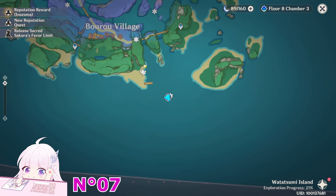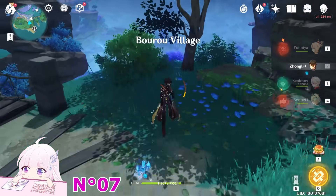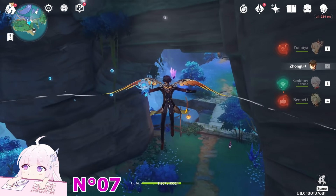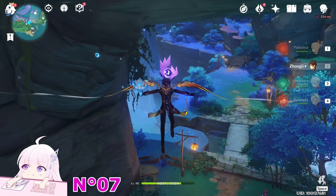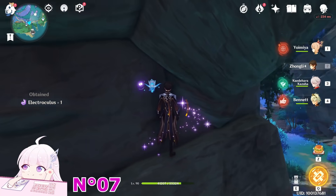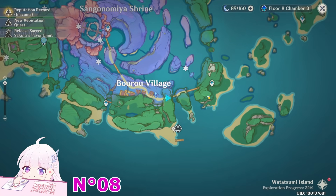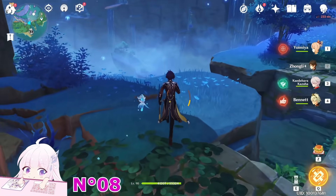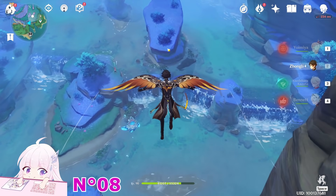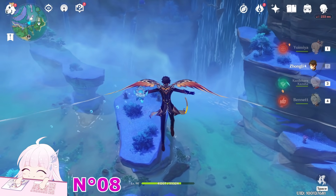You can teleport back or just use the Wave Rider to go back — it's the same. It's basically under this thing — you can see it. Just jump down and fly to it. If you can't take it, just climb a bit from this wall then jump. Now go toward this one — it's just downside, under this point of the mountain.